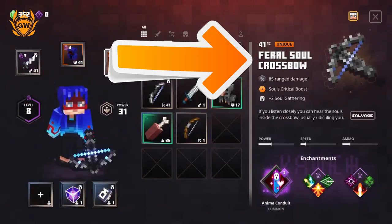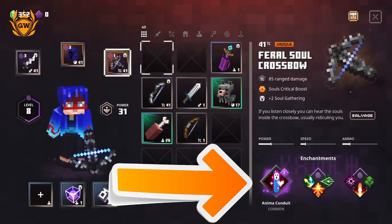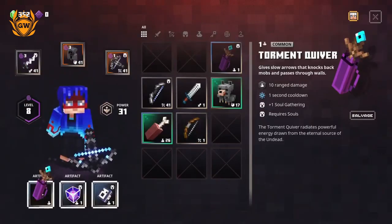Next, you want the Feral Soul Crossbow. It has quite a slow fire rate, as you can see by the speed bar, but it is unique. It has a souls critical boost, which is nice, and it gives you plus two soul gathering, so it allows you to gather souls even quicker to power your artefacts. Looking at the enchantment, we've got Anima Conduit, which heals you a small percent when you absorb a soul — so not only are you gathering souls, the crossbow is also healing you.